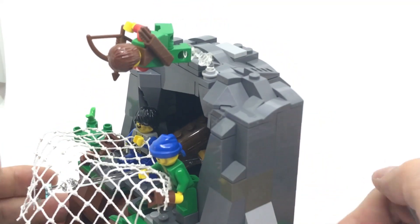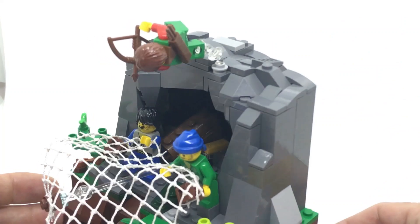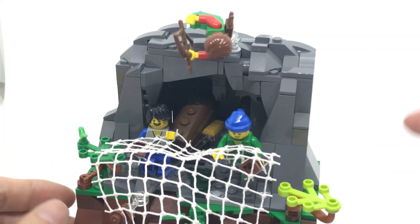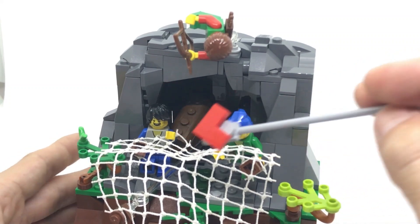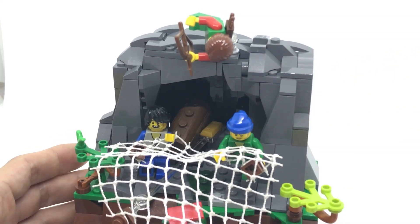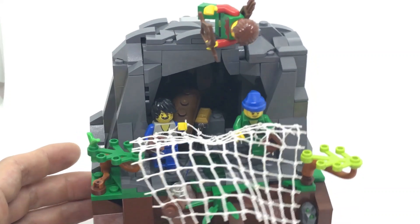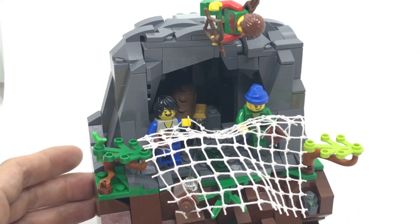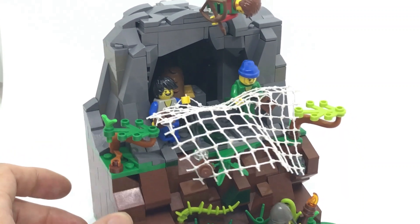Here I used one of my favorite parts, the transparent minifigure stand, which is very useful to create these dynamic scenes. There is also another transparent part — a long transparent rod that I used to control one edge of the net, just to keep it in place and not make it fall down right away. It's not super noticeable, so I think it worked out pretty well.